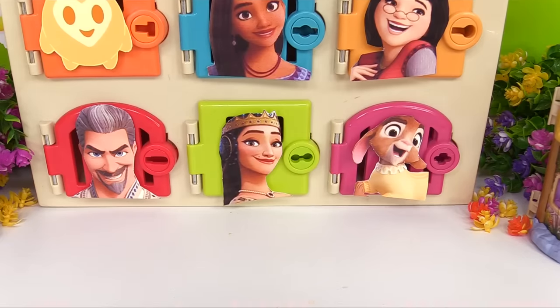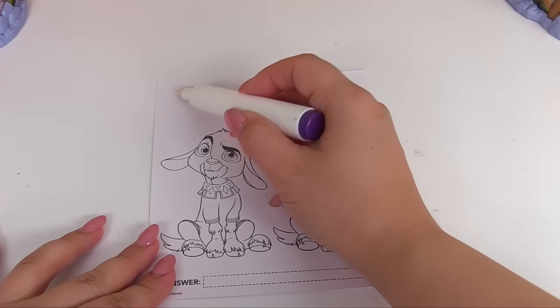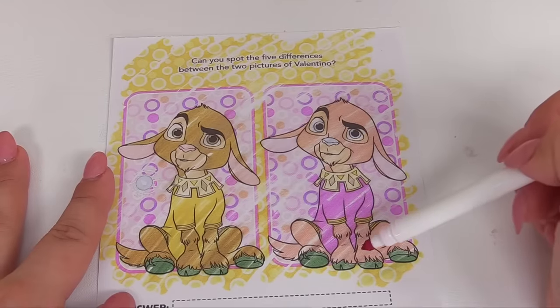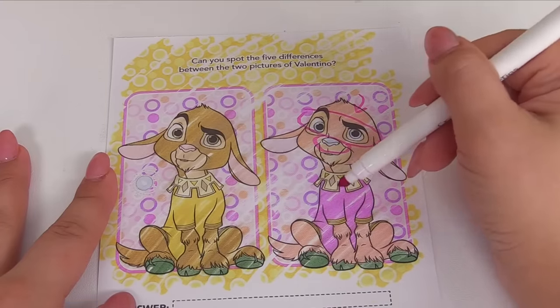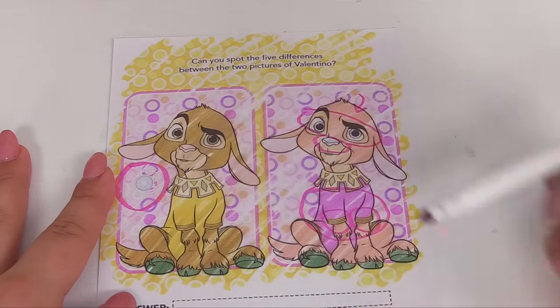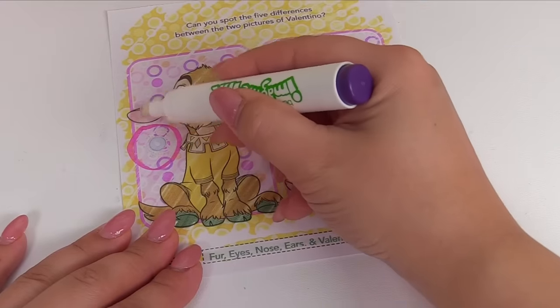Now we're at Queen Amaya's door, and here's another activity. Can you spot the five differences between the two pictures of Valentino? Let's color him in first. Now let's spot the differences. Over here he's red, and over here on this side he's brown. Here he has blue eyes and a blue snout. He also has a different colored shirt with yellow sleeves on this side. And on this side he has a wish. Here are the answers: fur, eyes, nose, ears, and Valentino's pajamas. Oh, we missed the ears — his ears are a different color on each side.